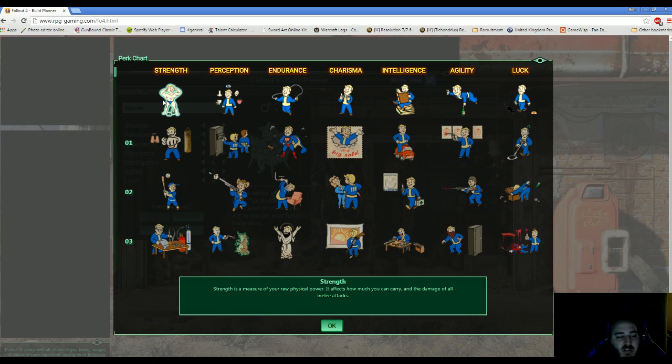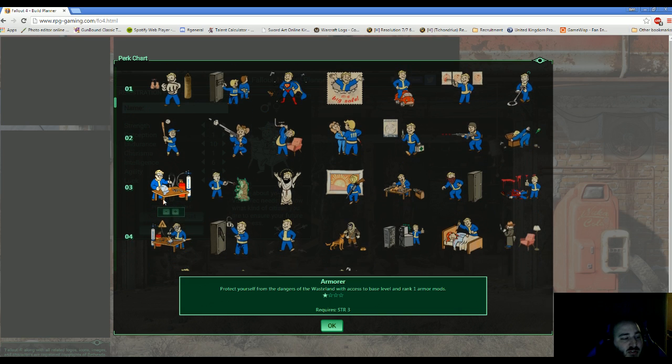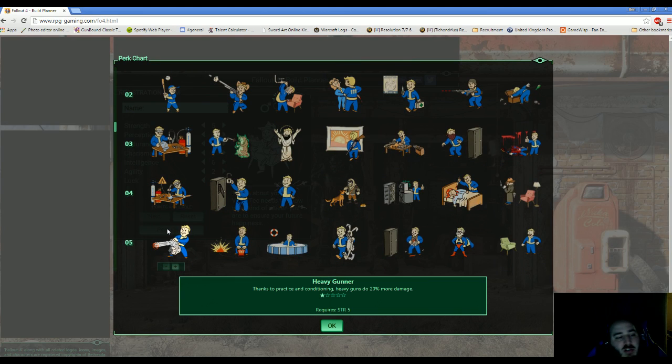In the perk chart, Strength is your ability to carry things and deal damage with melee attacks. Rank 1 gives 20% more damage from punching. Rank 2 gives melee weapon damage. Rank 3 gives access to rank 1 armor mods — and these do stack up through rank 2, 3, 4, etc. The 4th option gives access to the forge and melee weapon mods. But the 5th Strength perk is the reason I put 5 points in — increased damage with heavy guns, with the final rank doubling your damage with automatic weapons. That's something I thought was really cool.